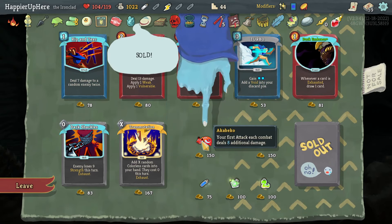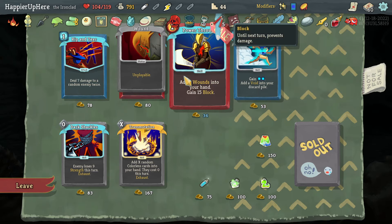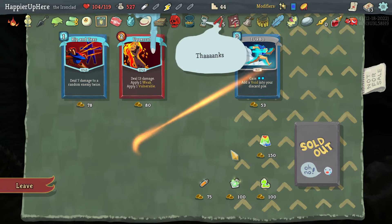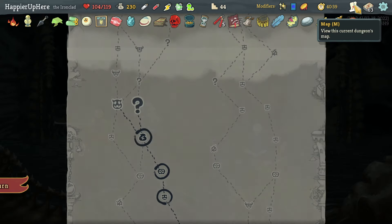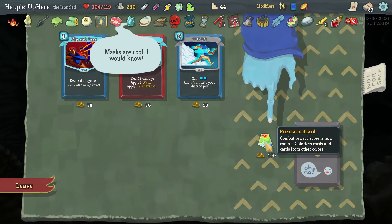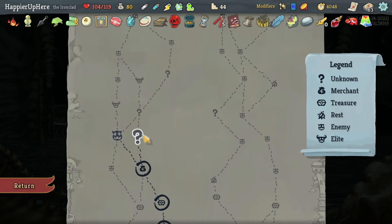Let's take Dark Warm Race which is great. I already have this. Power Through is great. Rip and Tear — Dark Shackles is pretty good. Let's take Transportation as well, and I can buy potions. You know what, should I take Prismatic Shard? I guess there's no harm — Prismatic Shard means combat rewards cannot contain colored cards, but cards from other colors can appear. I think I spent all the gold I could.